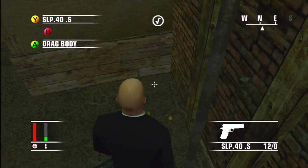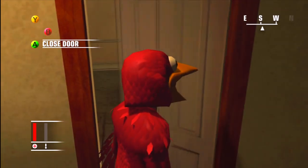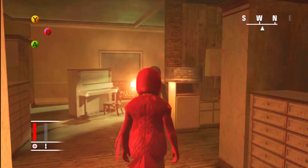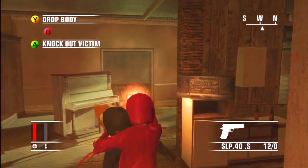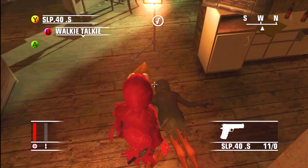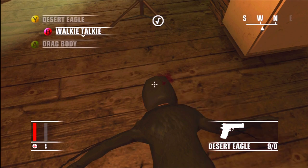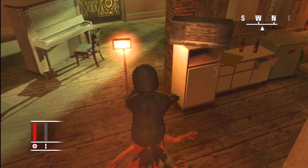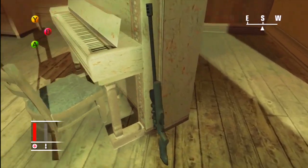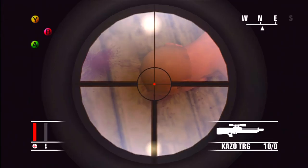Your next target, Raymond, will be in one of three places. He has two guns: the Desert Eagle — which another person on this map also carries — and the Kazo TRG. You shoot him, take his clothes, and then go pick up the Kazo TRG. This rifle is not concealable, so people will see you carrying it and try to shoot you.